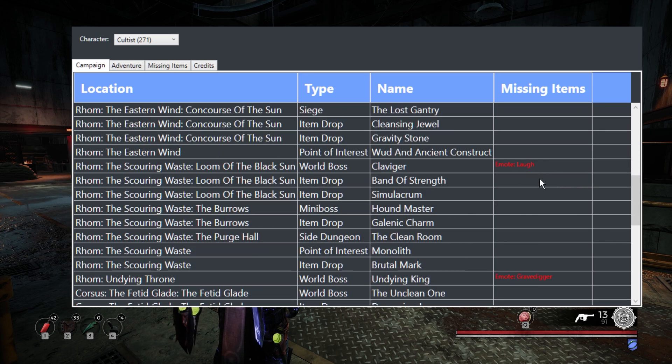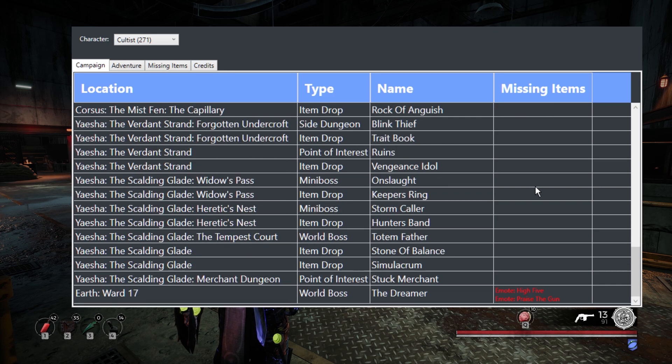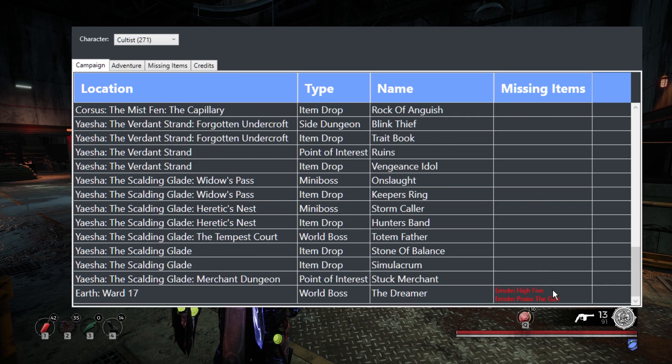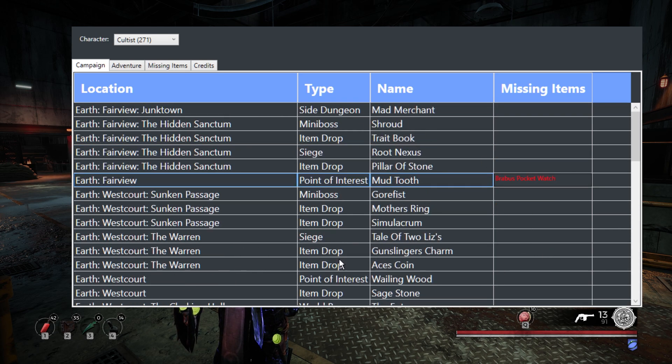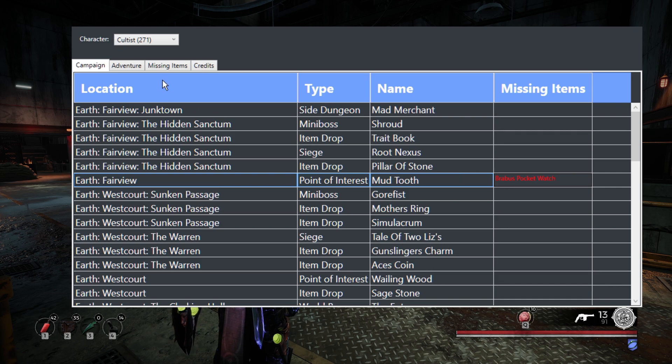It also shows any emotes that you don't have. For example, I haven't defeated the Dreamer since they added the emotes — that's how long it's been since I bothered to do that. That's all well and good if you like playing the campaign. It also shows you any missing items, and as you can see I've got loads of them.